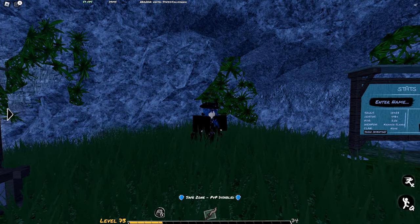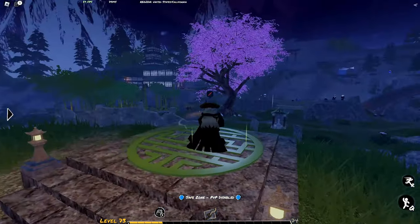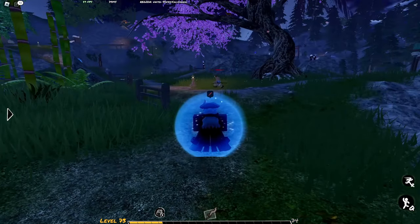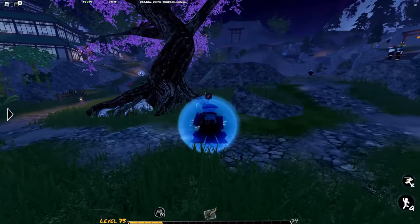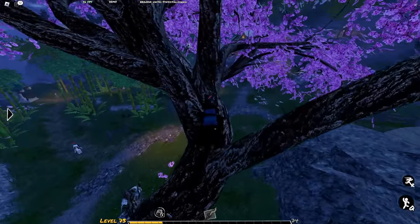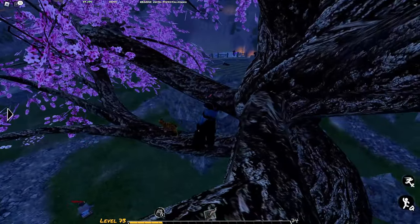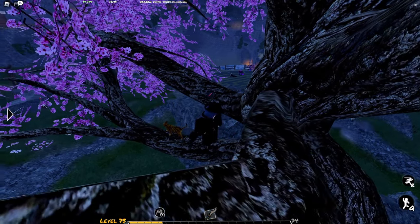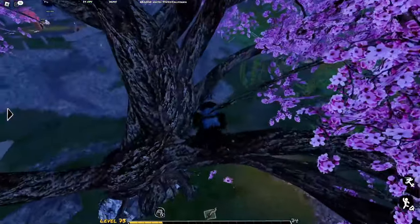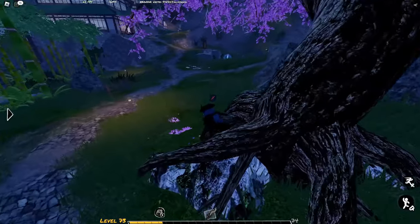We're going to continue with the first secret in this game. Following into the new spawn, we're going to enter into the new PvP zone, which you get a view of as you teleport. One of the first secrets is right here by this giant sakura tree — it's one of the easiest to find. If we climb up here, we'll see a little cat, and if you kick it or swing at it, it gives you a little 'holy moly' sound effect.